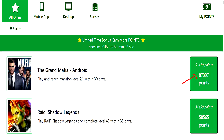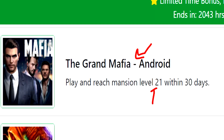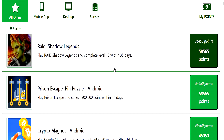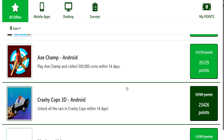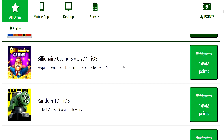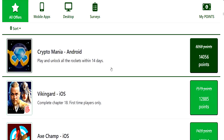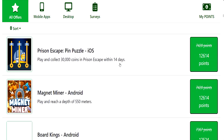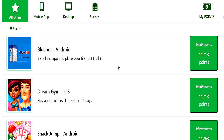Next we have the Wonder Wall. There's an $87 offer to complete a Grand Mafia Android challenge — getting to mansion level 21 in 30 days. Then offers underneath for $58, $58, $45, $36, $26. Comparing this to completing surveys, remember that with surveys you're not guaranteed the money, whereas with the offer wall, once you complete the offer for the first time, they will pay you the actual cash without the risk of disqualification.